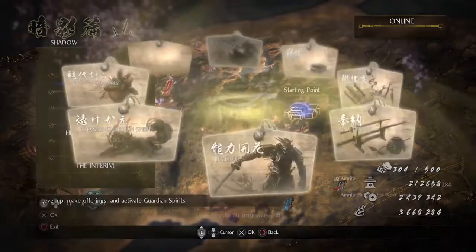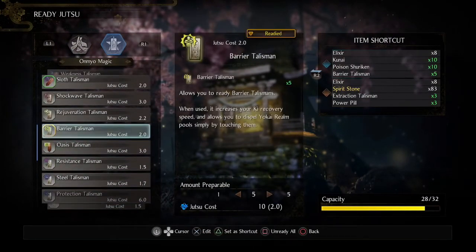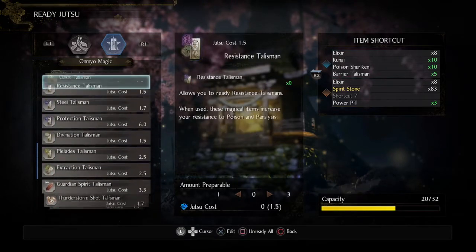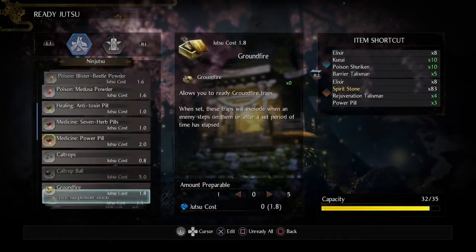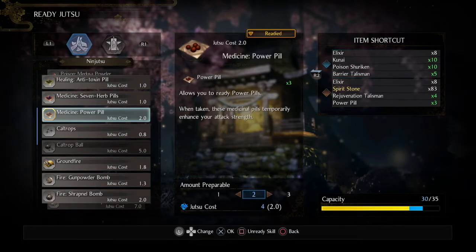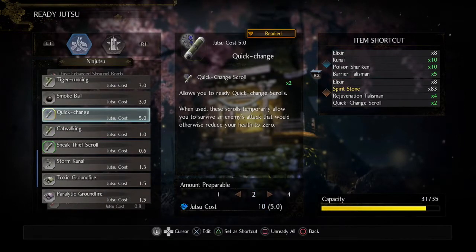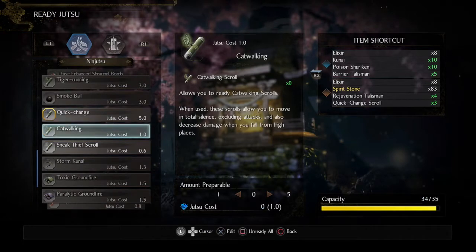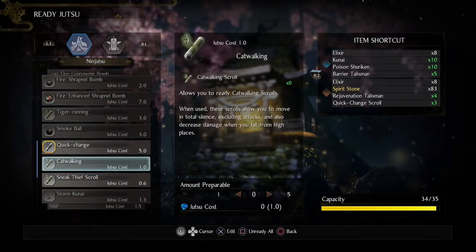What I should set is my Jutsu and my Shortcuts. Barrier is still pretty good. I'll get rid of Extraction because I'm not gonna be using that anymore. Rejuvenation I will need. My Omnual Capacity is not at max yet — I think max, with all the passive buffs, is 35, and I've only got 32 there. Keep in mind, I haven't been leveling up as much as I should. I should take off the Power Pills, go back to Quick Change. I have Sneak Thief active but I don't really use it, so I should have three Quick Change scrolls.